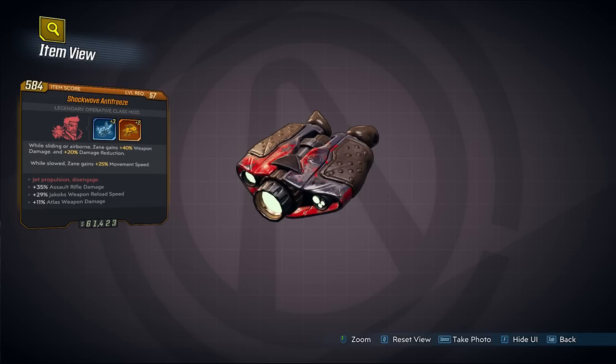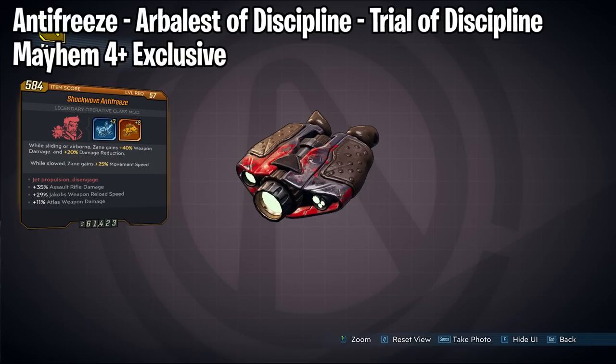For the final Mayhem 4 and above class mod we have Zane's Any Freeze. This can be farmed from the Trial of Discipline by reaching the final boss called the Arbalest of Discipline. Keep in mind you can do this on Mayhem 4 with Mayhem 10 weapons to do it faster. You can also farm Wotan and Valkyrie Squad if you want.